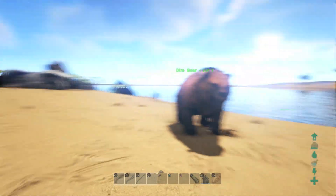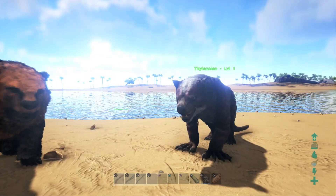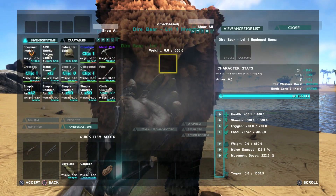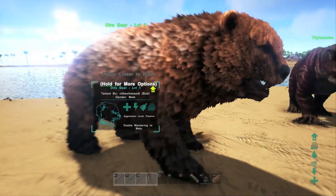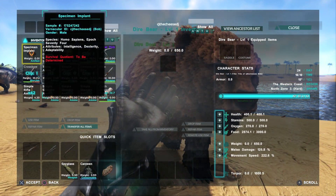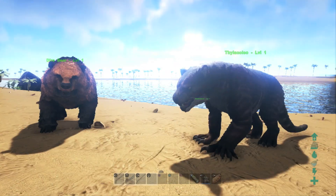Now as you can tell, the Thylacoleo and the Diabear are pretty much the same size — they're pretty closely related. However, the Thylacoleo has 700 health, while the Diabear only has 400, which is strange considering the Diabear should be the stronger one, just because he looks a lot beefier. The Diabear has 400 health, 500 stamina — all stats are at their base level as they're both spawned in at level 1.